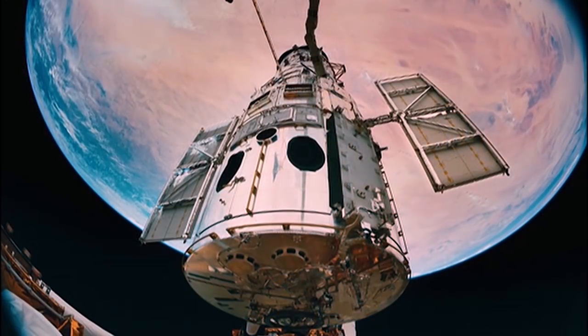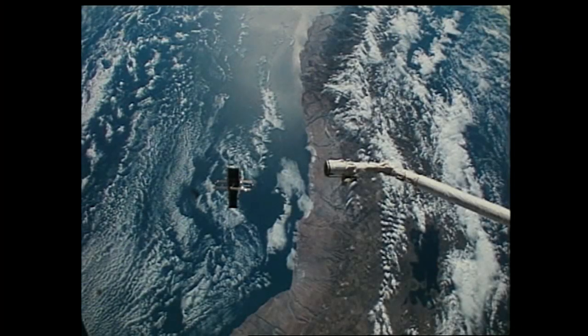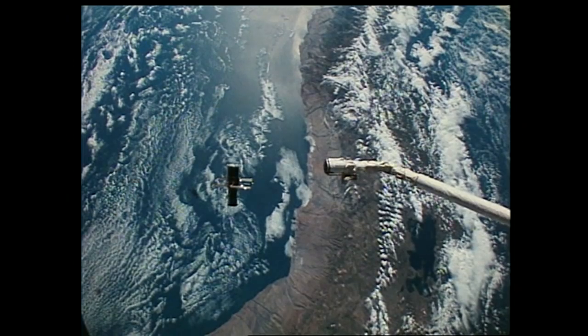Now, Hubble's had a long and successful run, and like most games, there is an end boss. In this case, it's planet Earth. Hubble is falling back to Earth, and there's currently no way to stop it.